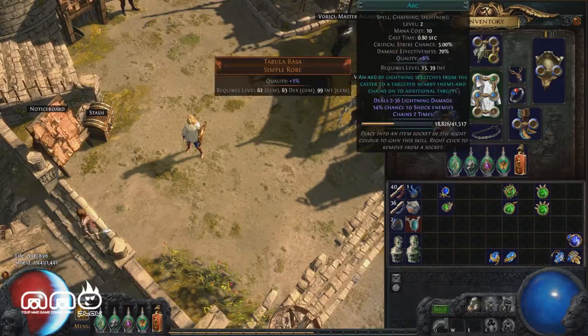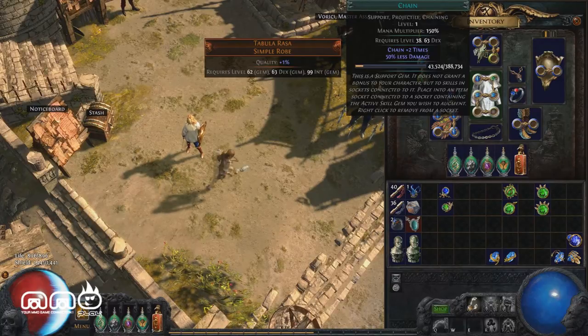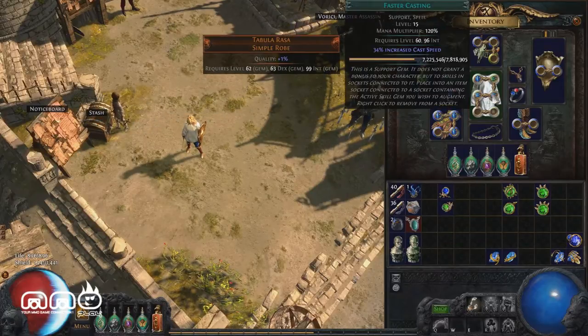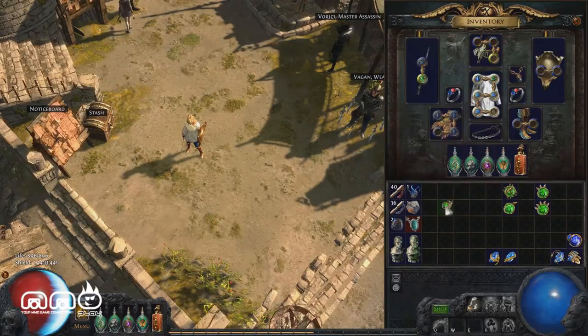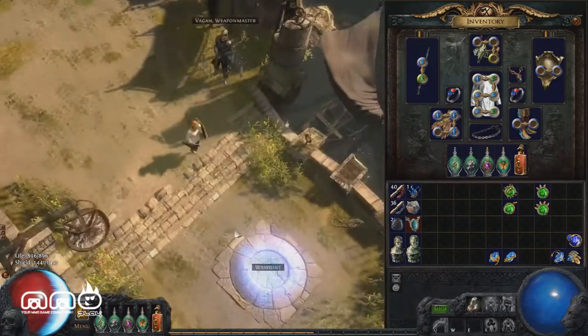Generally, Arc and Chain work very well together and you can go a very long way with just those two skills. Add Faster Casting or Spell Echo and it's going to be super effective. That's already a really well-built Arc. With two more slots I'm going to throw in Added Elemental Damage to make it more well-rounded, and that's pretty much a full built Arc.